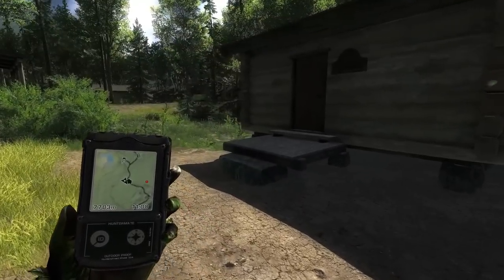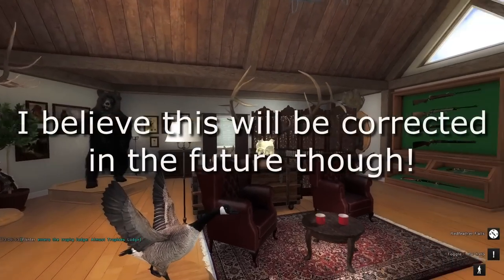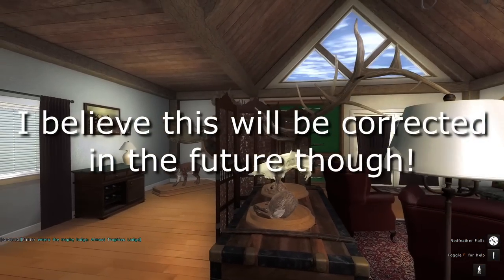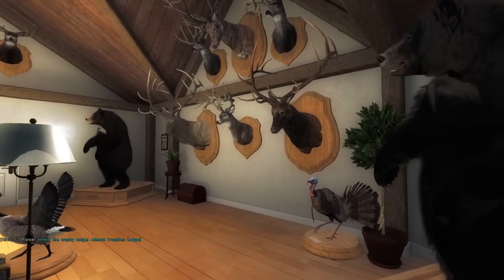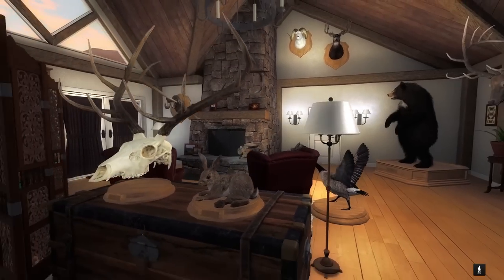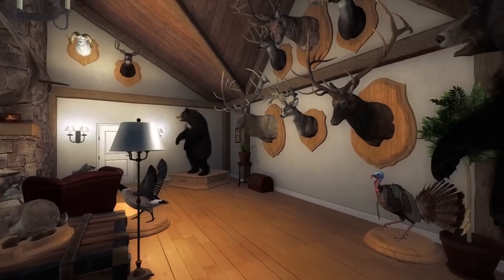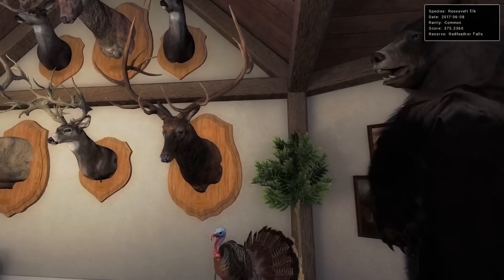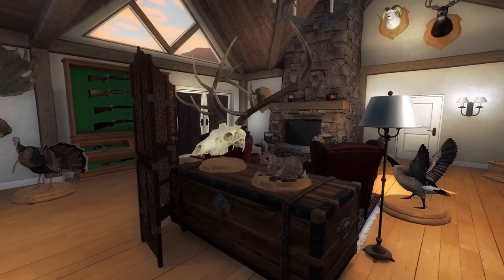As we approach the trophy lodge, I've just learned some rather disappointing information. I went into the statistics to taxidermy our elk, and you don't get the option of doing a skull mount there — so I think the only thing we can do is look back at this one. Best I can tell, you're kind of forced into just the full-body or shoulder mounts. Unfortunately from the stats page, we can't actually choose to do the skull mounts, which is a bit of a bummer. I would have loved to at least get that 350 mounted — this guy here is 375, very similar frame, just with one extra back tine and a couple of stickers.